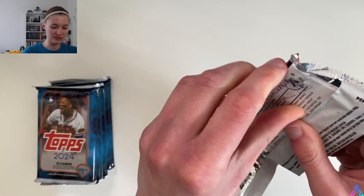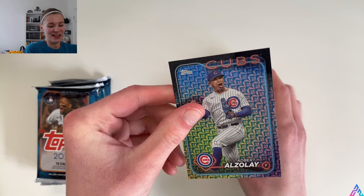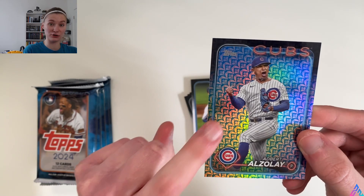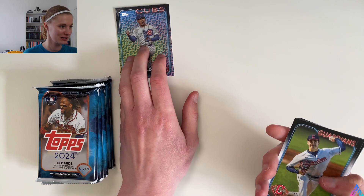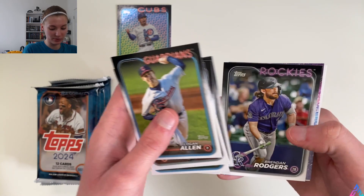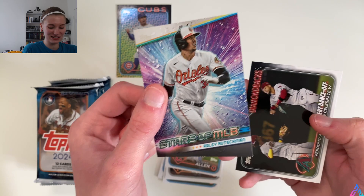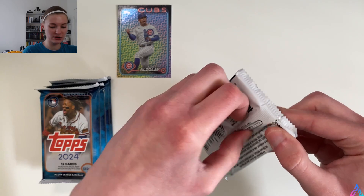Still looking for Eli De La Cruz. We've got two backwards cards — I'm nervous now. Adbert Alzolay, and this is the base version of the Holiday Parallel, guaranteed in one in every two packs. I'm a huge White Sox fan, but we'll take a little holiday variation there. Logan Allen, Taylor Rogers, Quinn Priester rookie card, Nathaniel Lowe, Siri Perez, Brendan Rodgers. Stars of MLB is Adley Rutschman — can't complain about that. And then a little Desert Dance-Off Diamondbacks team card to round out pack number two.